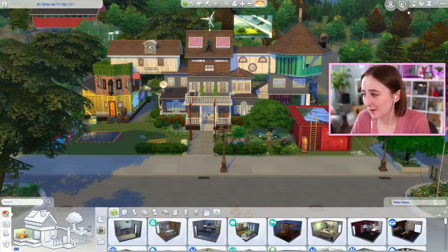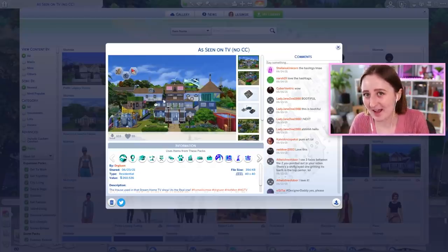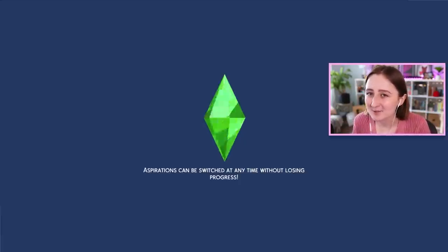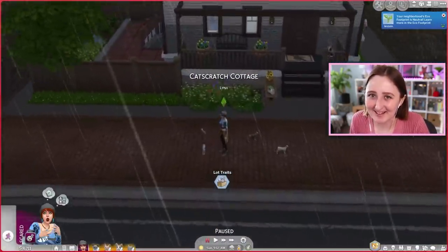There is a backstory to this house. It was built by Dr. Gluon — I'll link the video he made down below, and also his Twitch and YouTube channels, because I know he spent a very long time on this. In the new Dream Home Decorator pack, there's a TV channel your Sims can watch, and this is the house from that TV channel, so it's kind of meta. It was a house built by someone to put in the game that Gluon then recreated in the game.